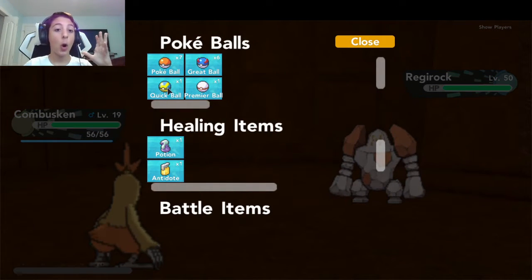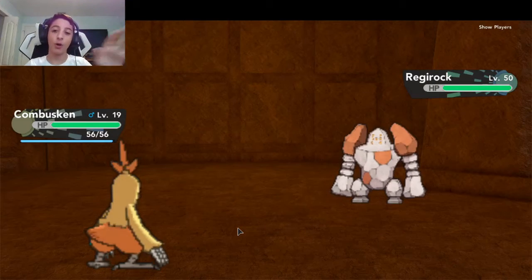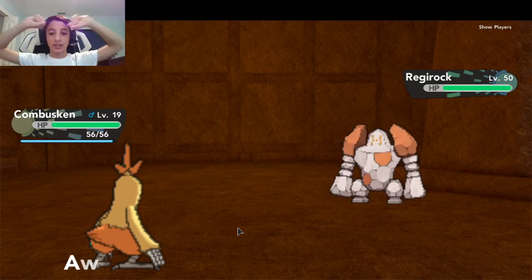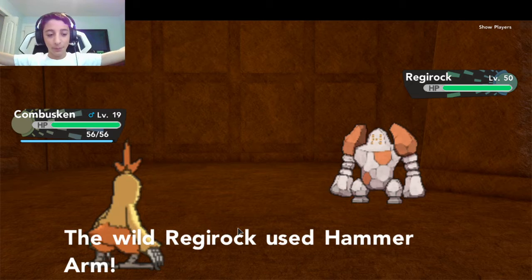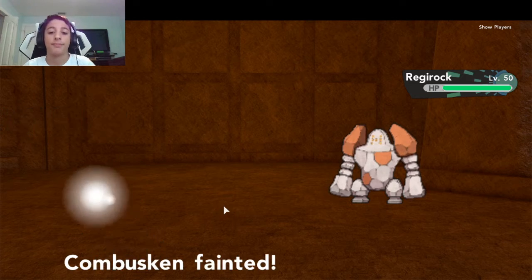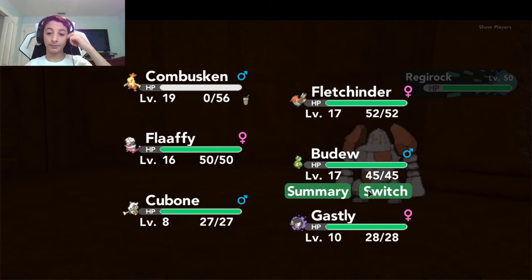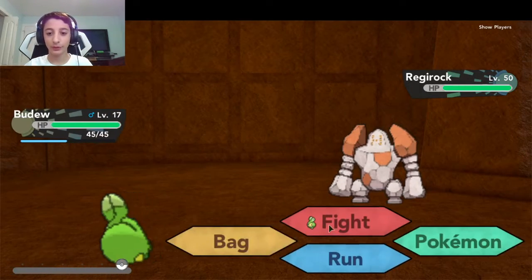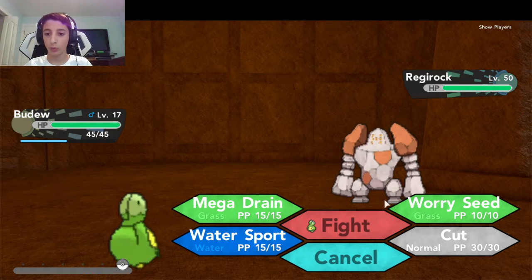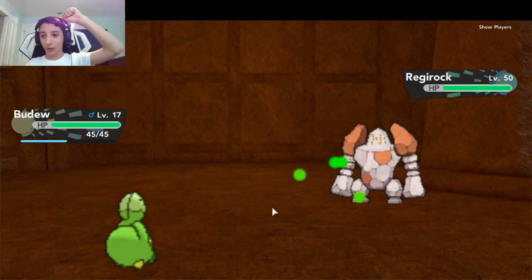Trying to catch a legendary without any Master Balls is pretty much impossible. But quick ball - please! This is like the only chance we get to catch this. There's no way, but let's keep going. It's gonna one-shot our starter. Our whole team's gonna die. Mega Drain - it's gonna one-shot us. We avoided it! Oh my god - we actually might do like one damage. Let's go!